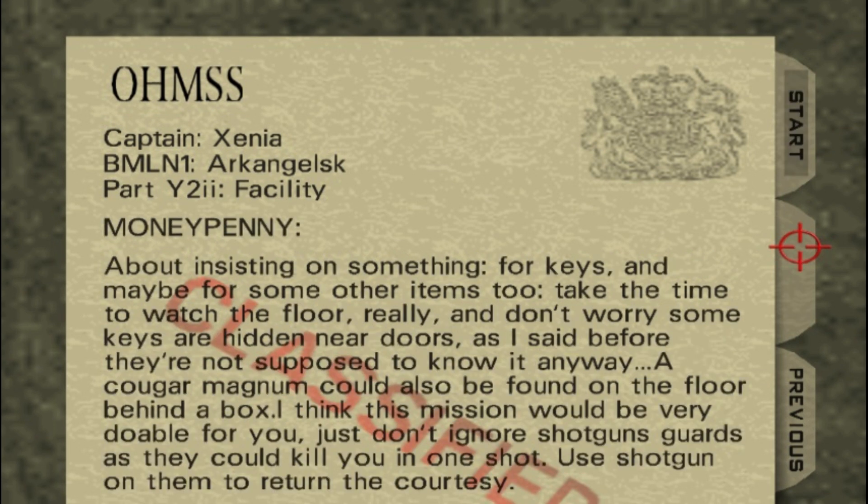For keys — and maybe for some other items too — take the time to watch the floor. Don't worry, some keys are hidden near doors. As I said before, the guards are not supposed to know about any of this anyway.